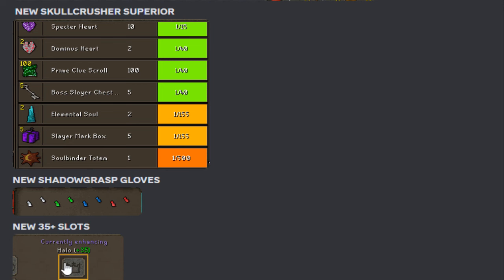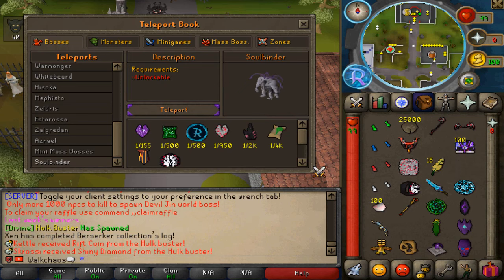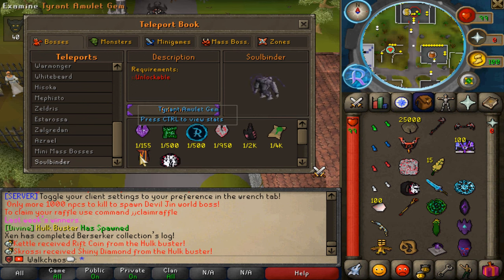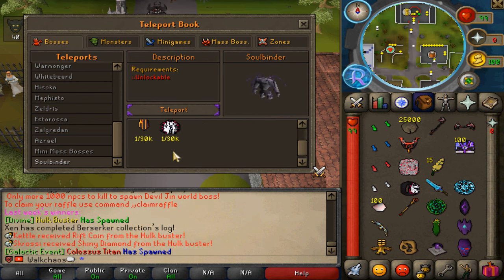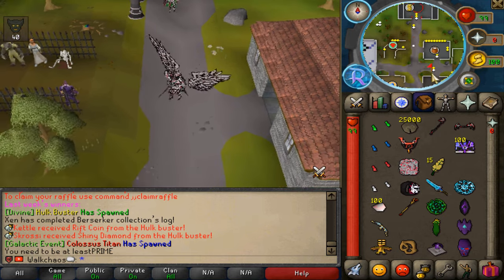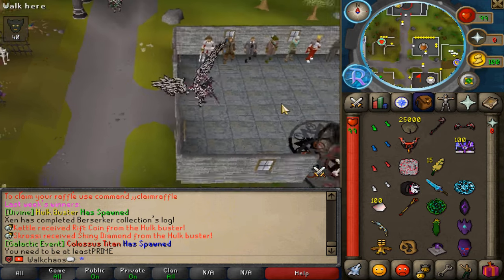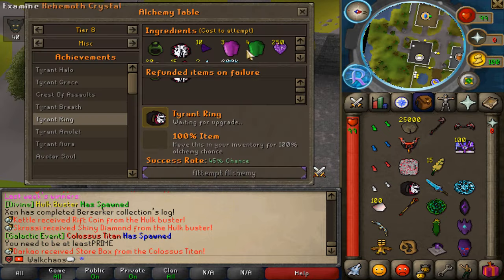Also, 35-plus slots have been released where you'll be able to enhance your account by sacrificing items and getting permanent boosts. A brand new boss has also been released — the Soul Binder — where you'll be able to farm brand new Tyrant Ring gems, Tyrant Amulet gems, Soul Stones, and other lovely items. Teleport right here, but you need to be at least Prime rank to access this location. It's end-game content, so only end-game players will be able to do this.